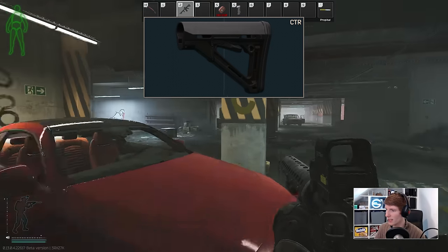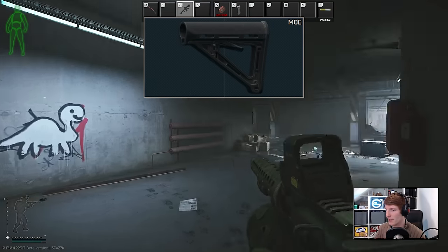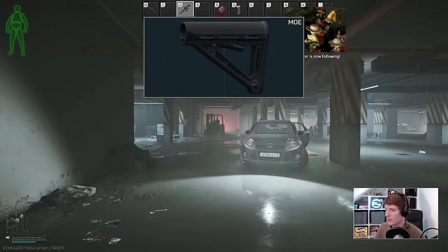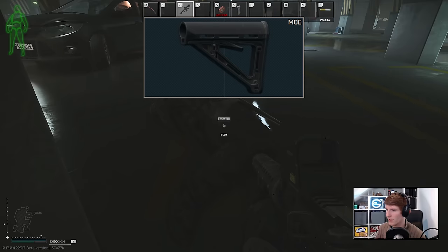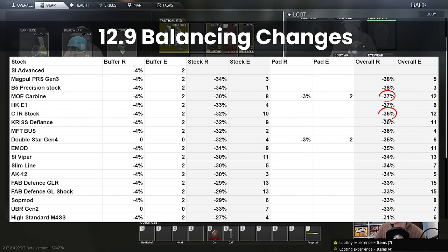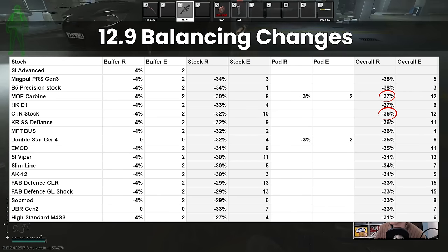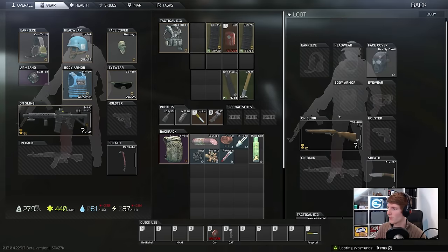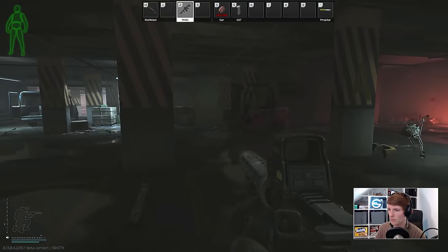However, as a find-in-raid only item, you had to get it through the flea market, and the price was relatively high. Alternatively, you could buy the MOE Carbine Plus Butt Pad from the traders, which was close but came to something like 1% less recoil overall. When the attachments got changed, the MOE Carbine ended up coming out on top of the CTR — and not just that, it came out on top of basically everything, barring the PRS Gen 3 stock which has far less ergonomics. My suspicion is that stocks were rebalanced using their basic stats and it was forgotten that a Butt Pad could be attached on top — another case of the find-in-raid item being worse than what you can buy.